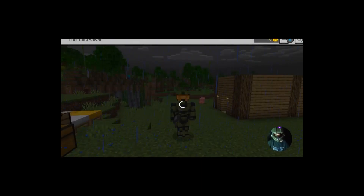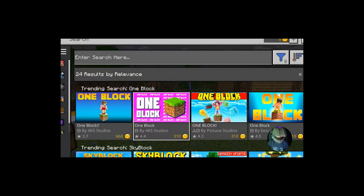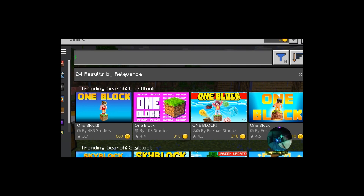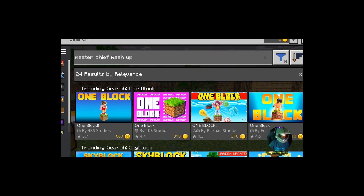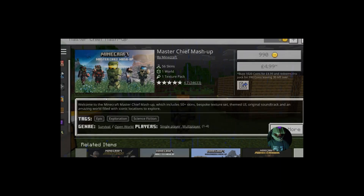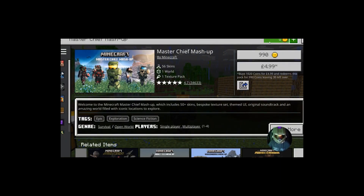Go to the Marketplace, then click on the search button — I think it should be Y on Xbox, or some weird triangle button for PlayStation, whatever console you're on — and then type in 'Master Chief Mashup'. It will say the Master Chief Mashup right there, so click on it.